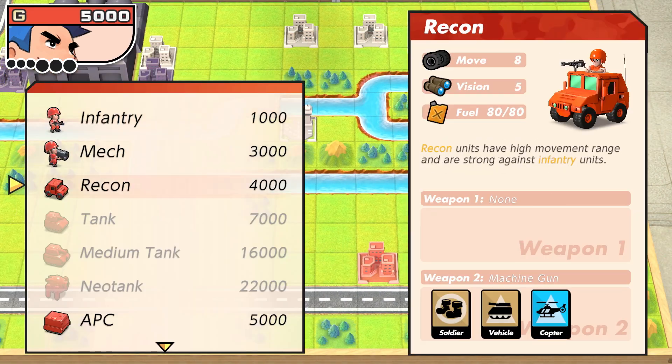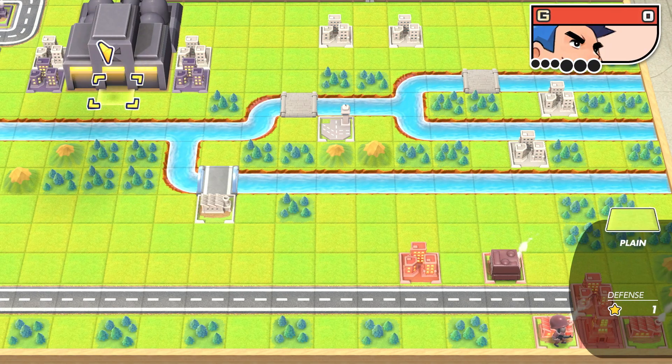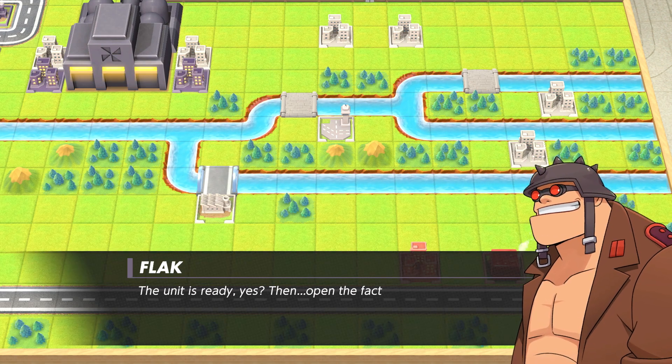I'm going to actually move you into an APC. It's not like normal factories where I can't move these units right away — they'll be able to move those units immediately. So we want to get our way up to the pipe seam at the very top. We need to blow that up. I'm pretty sure a Max bomber can one-shot it, especially if he's got his CO power.